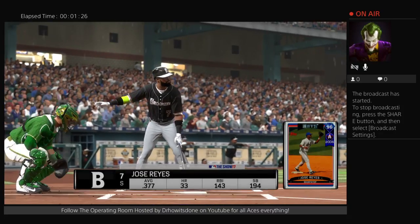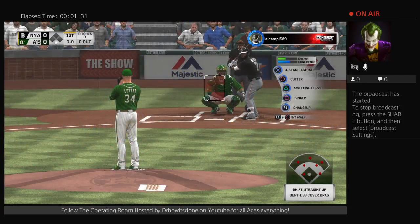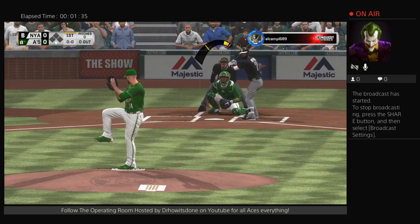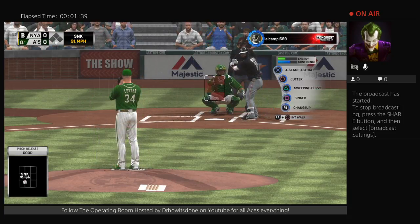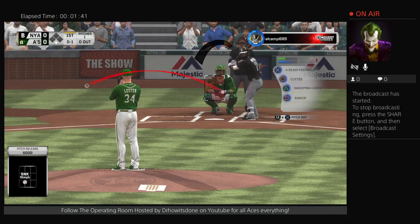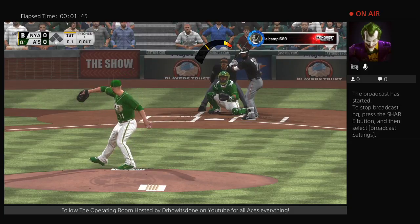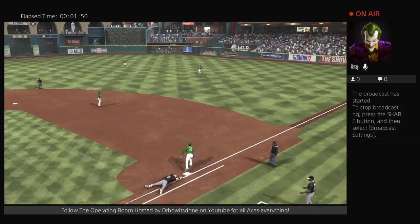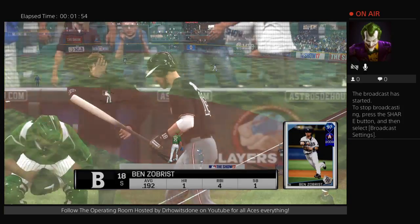First pitch forthcoming as Jose Reyes is set to go — he was out on the mound, shortstop. And we are underway this afternoon as the first pitch is over for a called strike one. A jam shot here as this is sent for a hit to second, and he scoops it up. Throw on to first will take care of Reyes, and that's how we get things started.